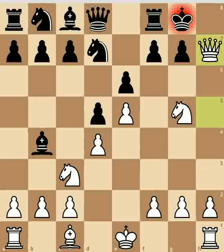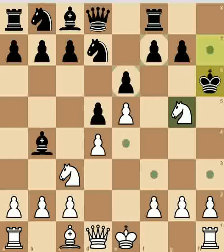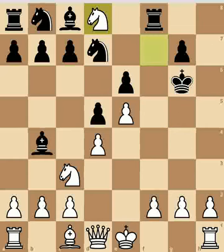The other possibility is that black goes king h6, but that is also not a good move because the next move is knight f7 check. The rook cannot capture the knight because the king is also checked by the bishop at c1. So the king will move to any square, but that will result in loss of the queen.